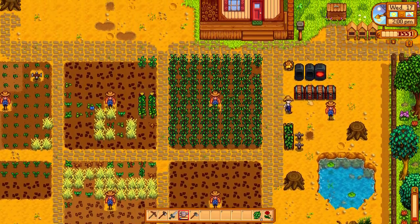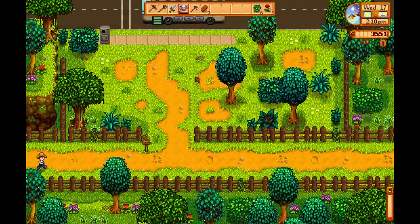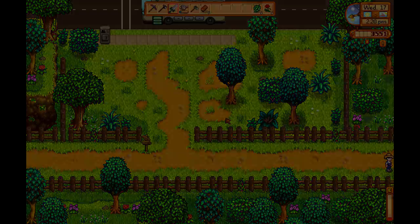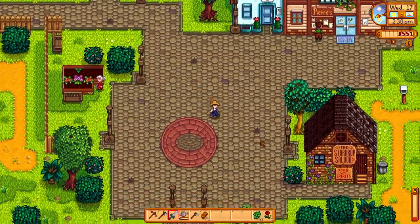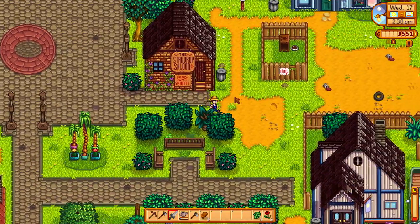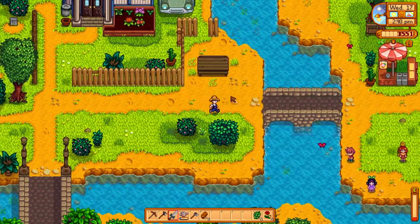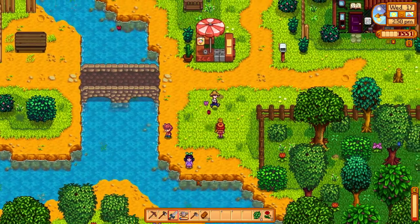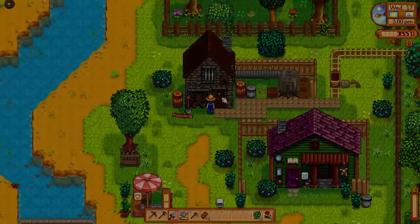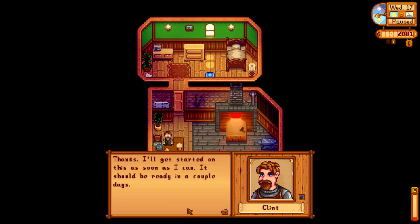Let's go - we need copper bars. I wish it was this kind of spring weather here as well; it's snowing like crazy. Come on, springtime and summer, can you already come? It looks like midwinter here at the moment. Hey, you can have that penny since you're conveniently there. Upgrade tools - let's do a copper axe. There we go. We'll buy the calendar tomorrow.